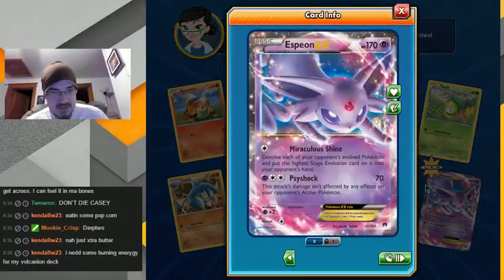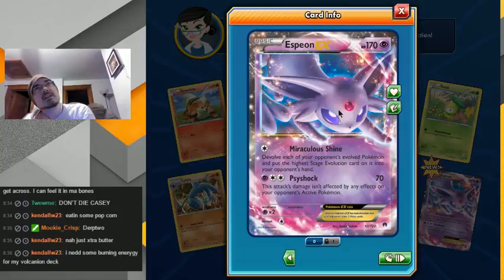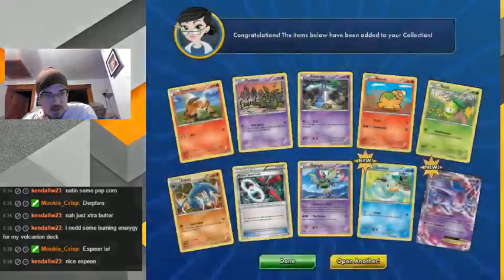Oh sweet, I wanted this one — Mega — well, not Mega, just SP on the EX. This can be really good against decks that use like Blaziken with rare candies. I'm happy with that one.